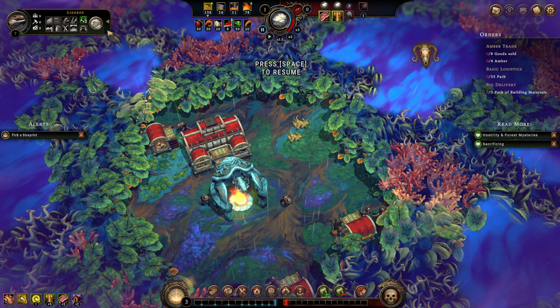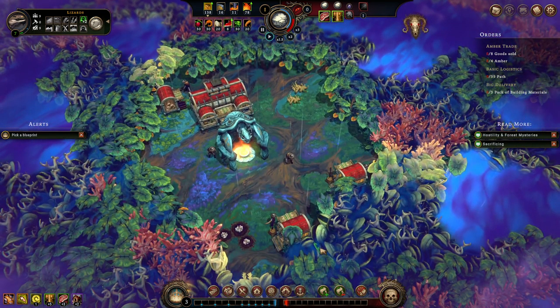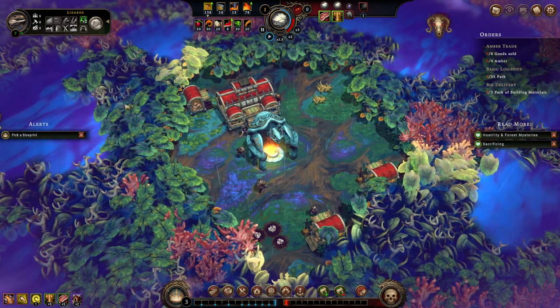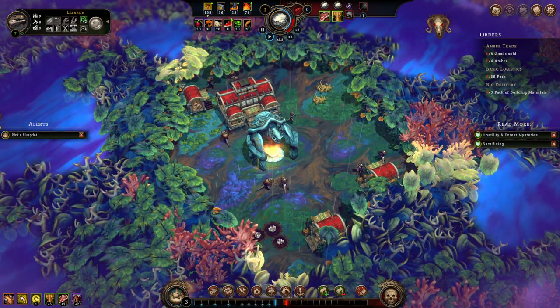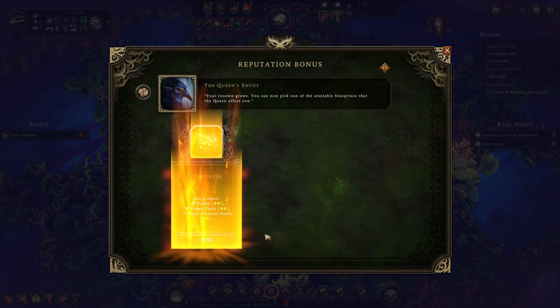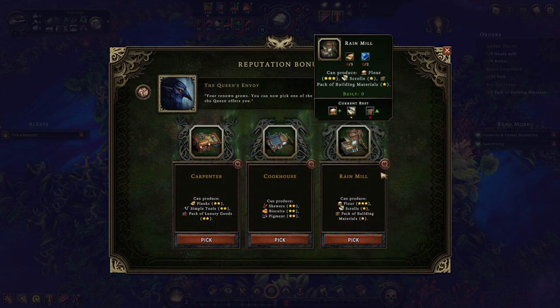The general flow of this game is: you'll get your overarching goals for the orders, and then you'll also be trying to keep your villagers happy and produce towards filling your goals out. That's the rough flow. The goal right now is to make my lizards happy, not have any of them leave, produce reputation through that, and then fulfill our orders. Now that we have our orders, we can pick these buildings. We need to make packs of building materials. I'm going to go for the lumber mill, and then we'll get a new set of three. I want rain mill — I want pack of building materials here, so we're going to grab rain mill.